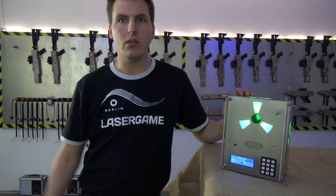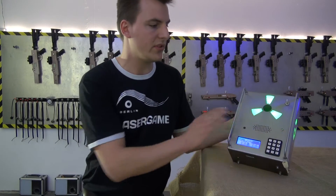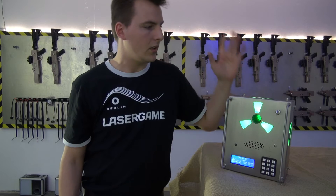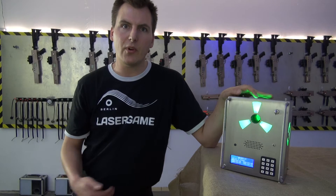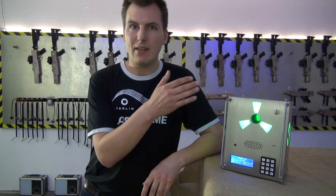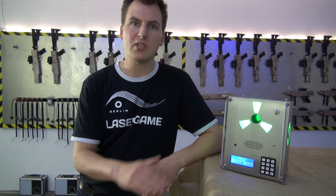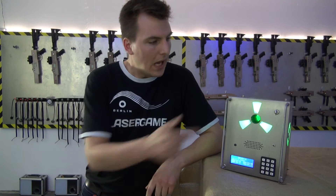The box is made of steel to withstand rough handling, and the handles will also protect the key areas. There are many more functions — you can set up the time for each team differently. If you want to equalize two unequal teams, for example a larger team and a smaller team, you can reduce the time for the smaller team but keep the normal time for the larger team.